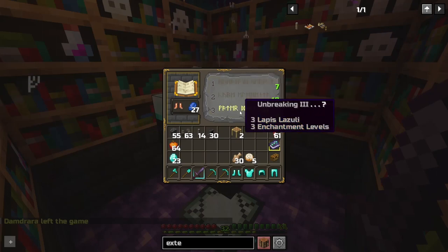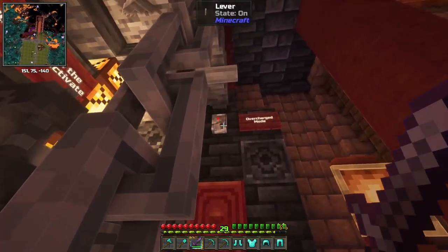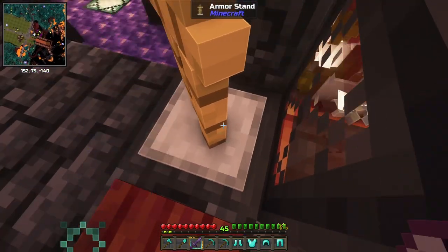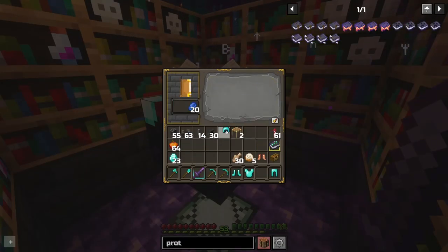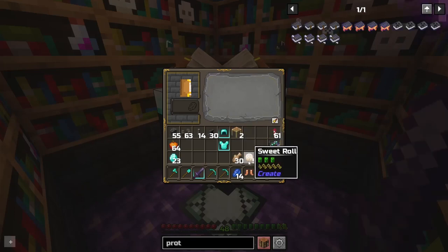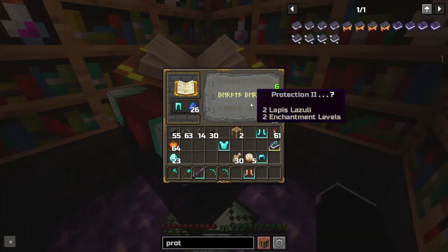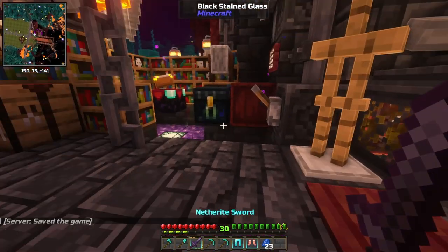Looks like I'm not getting any luck finding Protection IV. It feels like sometimes the farm gets soft-locked somehow, I will have to tweak the redstone a little bit. Now we're talking. I think I'm slightly far away. There we go, now we're making progress. Finally, I found one Protection IV. It doesn't have anything else, that's fine. And the chest also has one, perfect. Let's try Unbreaking then. Nice, that's what I'm talking about. Finally got the last Protection IV I needed. Now it's just a matter of combining all the enchants together and putting them in all our gear.